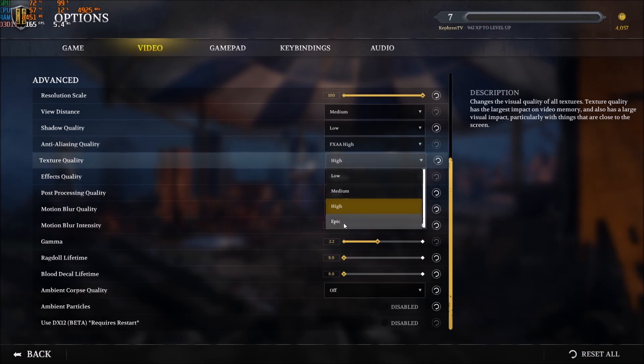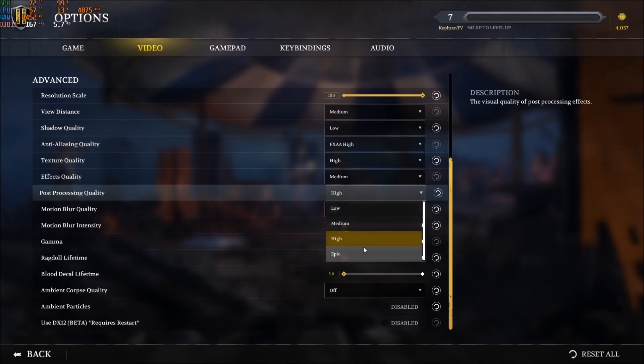Texture Quality — I'm using high. I did a test on epic; I have 8GB of VRAM and my game was stuttering at epic, so I'm playing at high. If you have 4GB or more of VRAM, go with high. 3GB go medium, less than 3GB go with low. For Post-Processing Quality, I don't go with epic — too blurry for me. It really depends on your rig. You can go with medium or high. It's like a 3% boost going to high, 2% to medium, and 1% to low. So it really depends where you are in the guide and how much FPS you need.